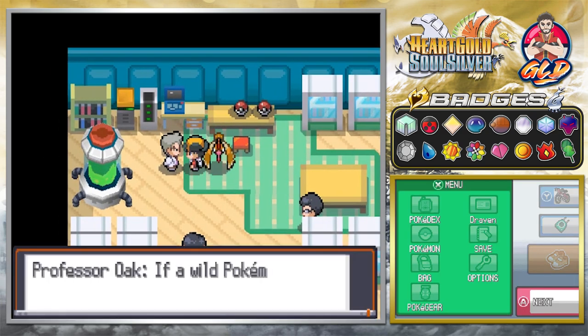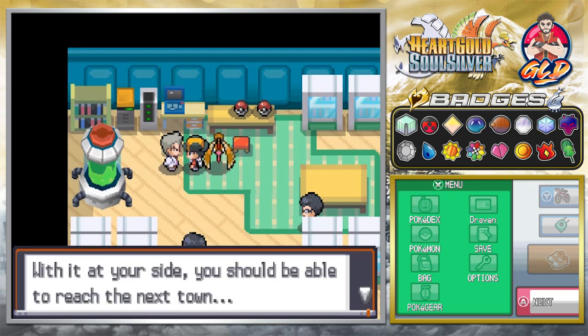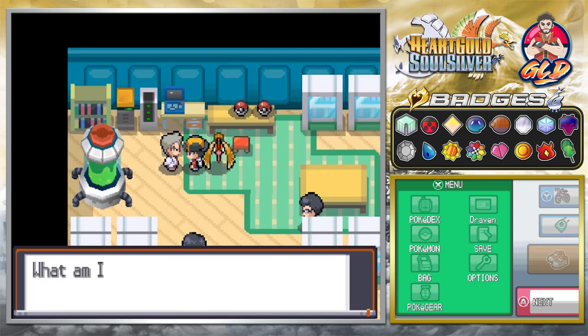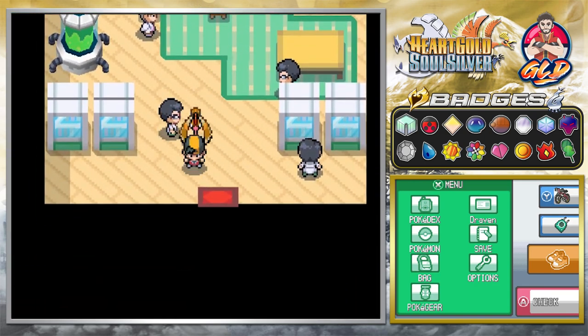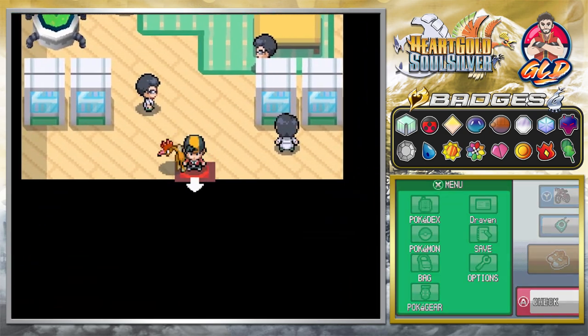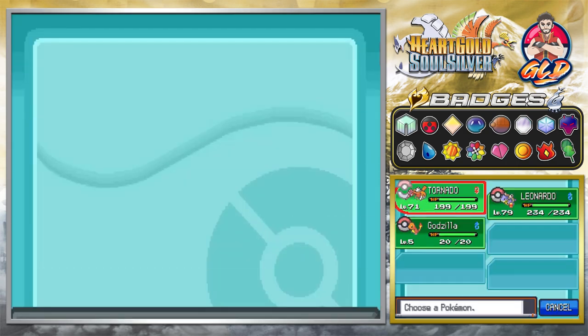Professor Oak says: 'If a wild Pokemon appears, your Pokemon can battle it. With it at your side, you should be able to reach the next town. What am I saying? You already know this. Ha ha ha.' Okay, so that is one down, and I think we got another Pokemon to go. Let's go right ahead and grab ourselves our next starter Pokemon.